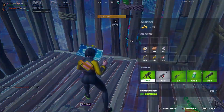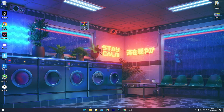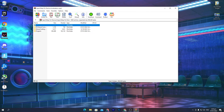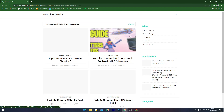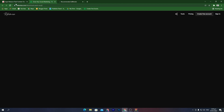Without wasting time, let's get straight into this video. First of all, you need to download the input delay fix pack on your PC. This pack includes some very useful files and tweaks for reducing your mouse delay. The link is in the description — click on it and it will take you to my website. Once there, go straight to the Chapter 3 pack section, find the post, scroll down, and click the download button.